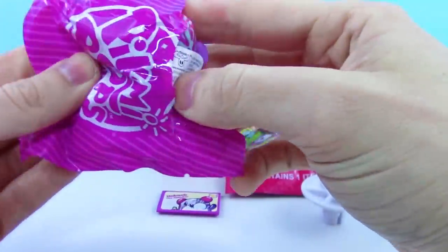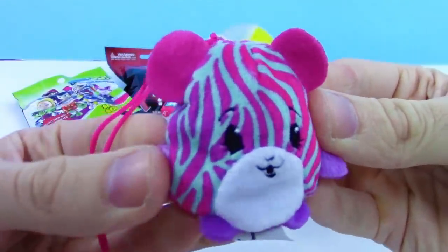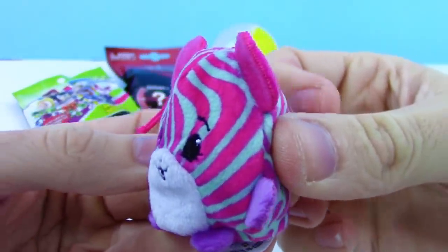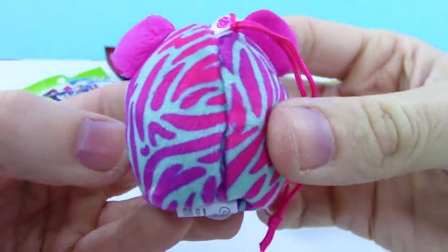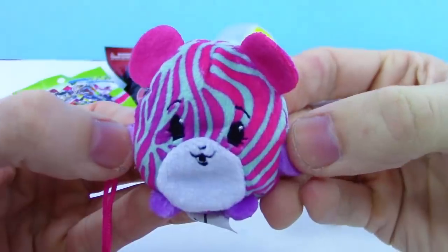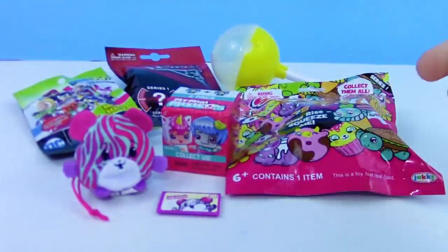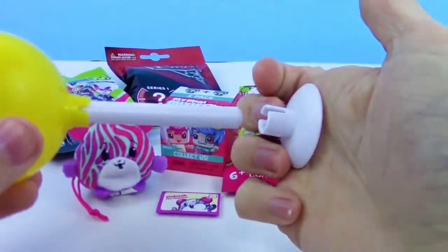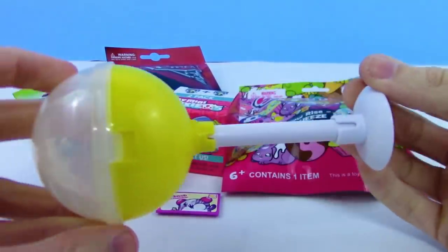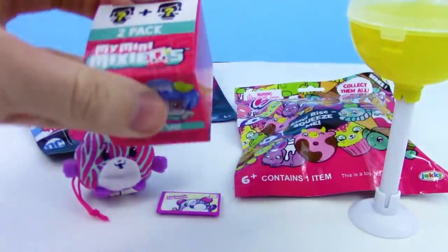Let's open Hobnob! Wow — that smells just like banana, very good smelling! And this guy is so cute — look at the little eyes and mouth, just so adorable! Here is the pop stand — we'll stand that up.